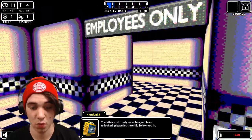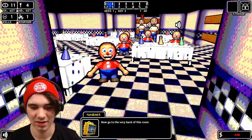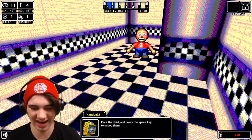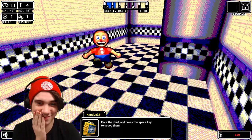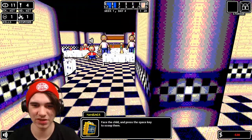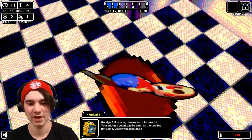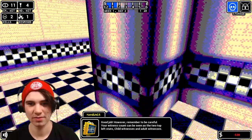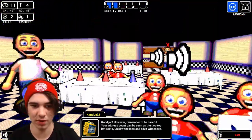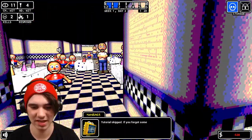Get over here now! Go to the very back of the room — right over here. Face the chair, then press the space key to scoop them. There's only one of them — where are the other two? They're not coming. Got him. They're stored inside of me now so no one's gonna see.